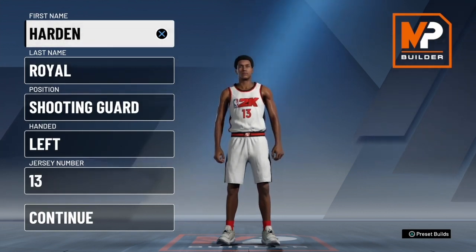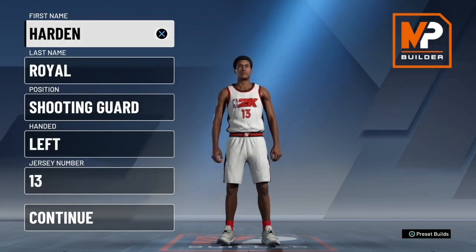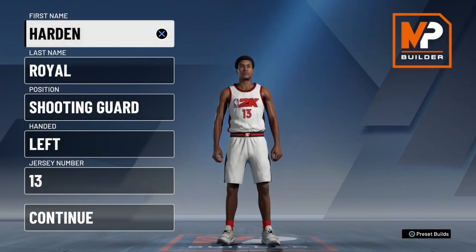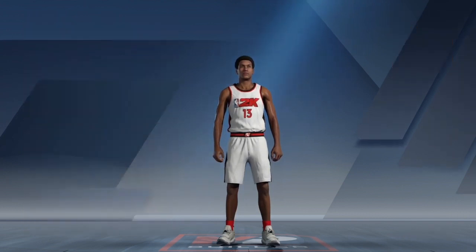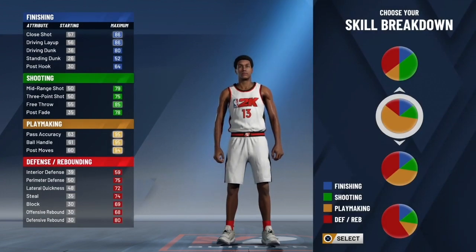It's pretty much a pure point forward since everyone's going to be going with small guards this year, because that's what 2K is trying to reel you into. But having a taller player, you literally can't lose with it. My name is Hard Royal, you already see what I'm going with — 6'3, left-handed.